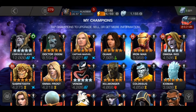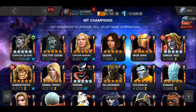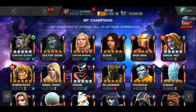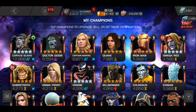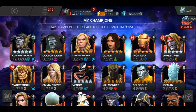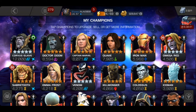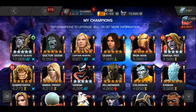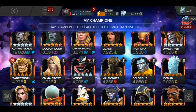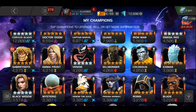Now it's time for the big stars — five-stars. Here I have Corvus Glaive maxed out, which I did the previous weekend. Then we have Doctor Doom at rank 4, which I took to rank 4 yesterday. Captain Marvel was already at rank 4 — I think she was my first rank 4. Then Maw at rank 3, whose playstyle I really don't like. Omega Red I awakened through an Awakening Gem. Emma Frost I really really like, and I'm going to choose her over Omega Red — which is kind of a weird choice, but I really like her damage output.